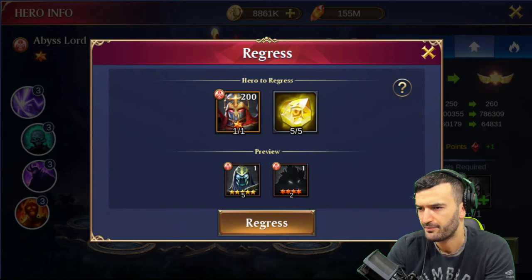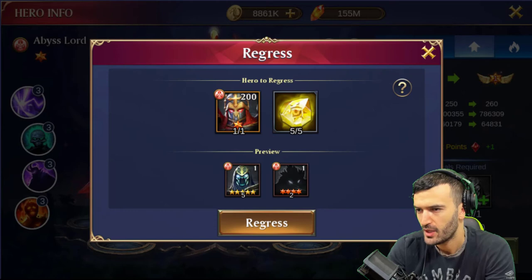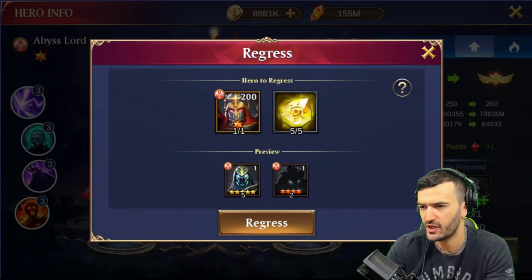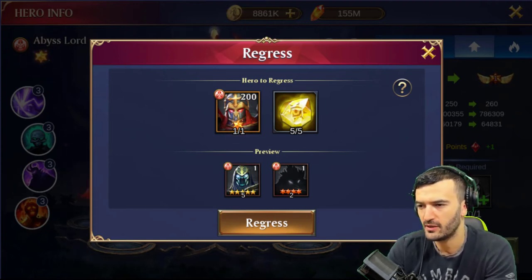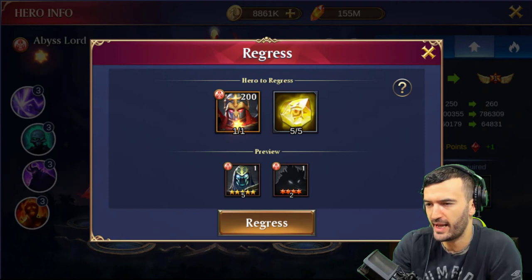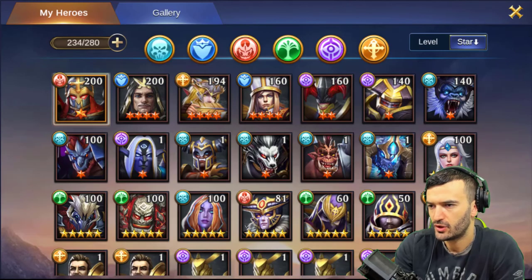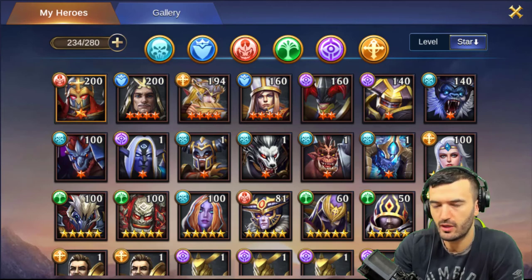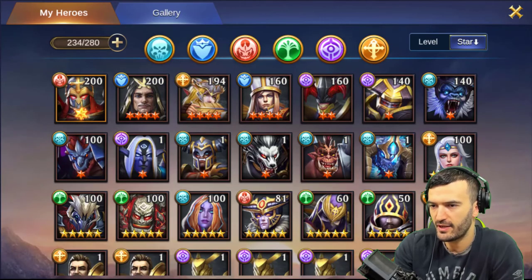You get a lot of stuff, but you need to spend your Eye of Horrors plus the hero you're regressing. So I'm going to get five copies of Abs Lord plus two random nine-stars of the same faction — that's actually not bad at all. If my plan is to go light and dark faction heroes, when I'm ready I can just go ahead and regress all my 10-star heroes. Even getting them to 10 stars is actually pretty worth it.